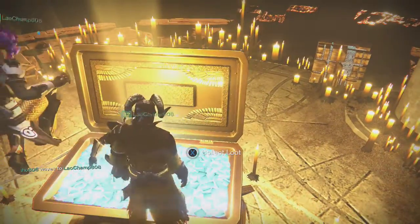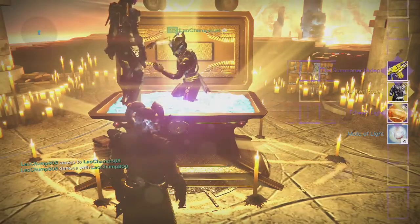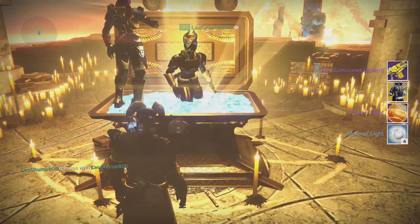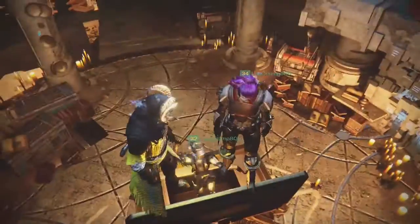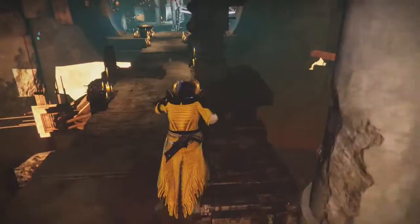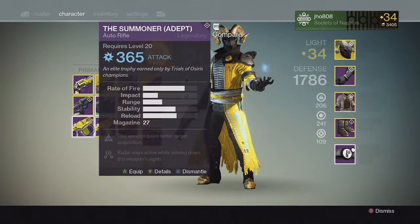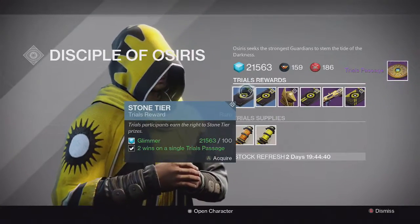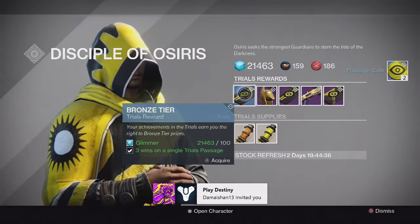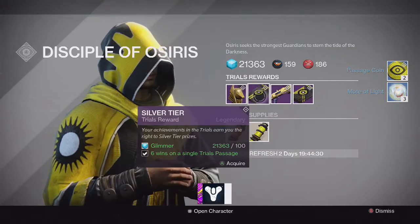Going into my second character, my Warlock, from the Lighthouse chest, we ended up getting once again another Summoner, and at least this time we got the Purifier Robes exotic chest piece for the Warlock along with the Etheric Light and Motes of Light. So that was not as bad — at least I got an exotic out of it. But still, once again, we got another Summoner, and I believe this one ended up being Arc. I already have all the burns on it, so I ended up dismantling that one again. Going back to the Reef for Brother Vance's tier packages, we end up getting Motes of Light and Passage Coins from the first two tiers.